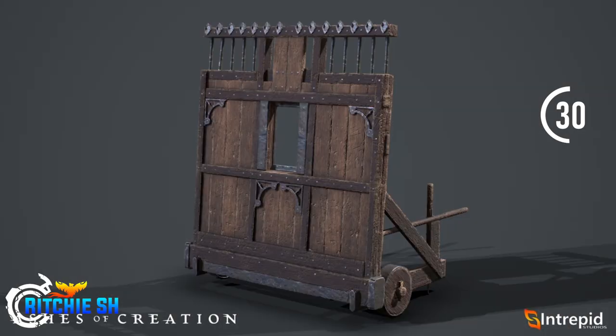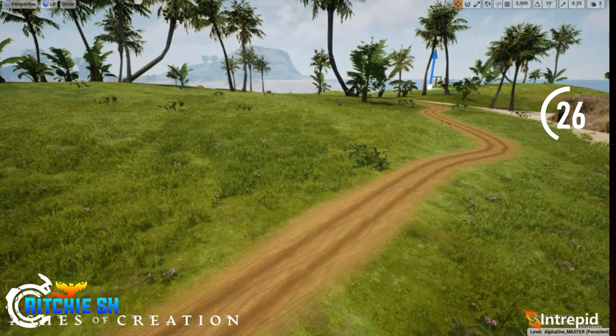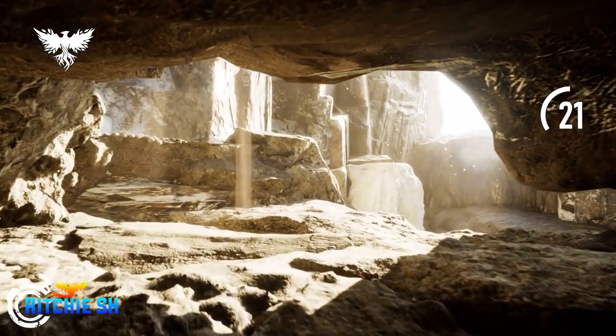For environment, we got boats, some props, a defensive barrier, and a fountain. We also see some new tech on how the roads will change as a node progresses. And on to the best part — we have character art.